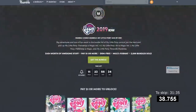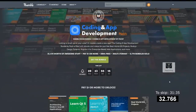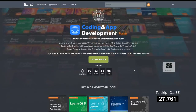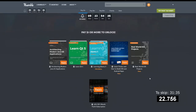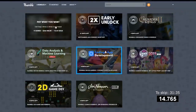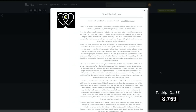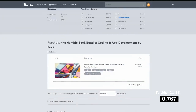Thank you to Humble Bundle for supporting this channel over the last several months by providing a consistent flow of great bundles, such as coding and app development by Packt. This bundle lets you brush up on coding skills using written or video training tutorials such as real world iOS projects, the Android 9 development cookbook, or hands-on web development. There's a link in the description below, along with other currently available bundles. Using that link supports a great charity like One Life to Love and also supports this channel since I'm partnered with Humble Bundle.